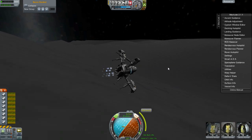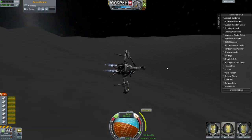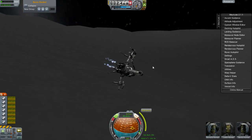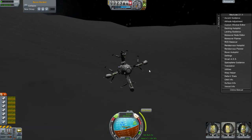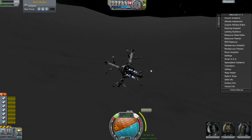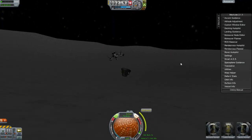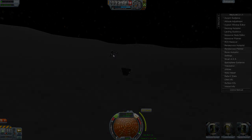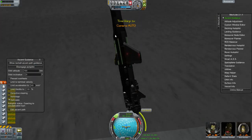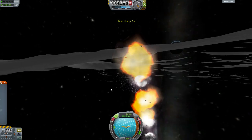I can't control my craft because my RCS thrusters are gone. And there goes one of my motors. We have crash landed. Let's see what this is doing.